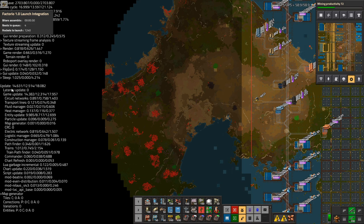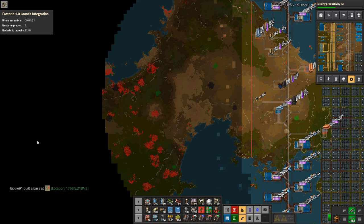This number is how long it takes to generate a frame. The front number is really what you want to highlight — that's the one that has to be consistently below the threshold. This base is a 3,000 science-per-minute base, not running 100% efficiently, but that's how much it is. It's a pretty big base and you can see the breakdown here on the game update — it breaks down into game updates and scripting.